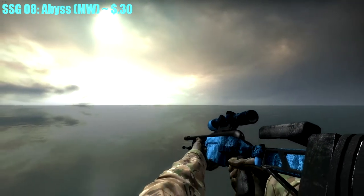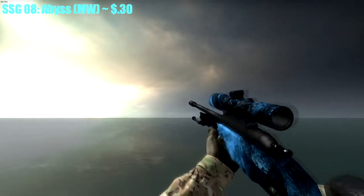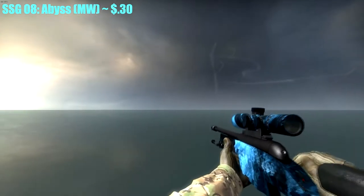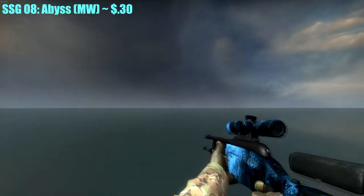For the SSG-08, I got the Abyss, Minimal Wear, because Factory New doesn't look any different compared to Minimal Wear, and I got it for $0.30 — a cheap skin that looks great. There's no pattern difference on these; they're all pretty much the same, but it looks great.